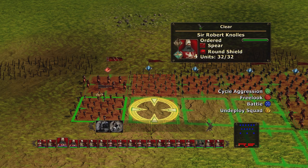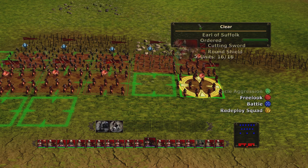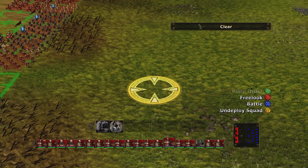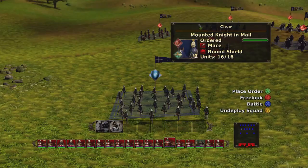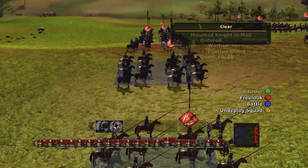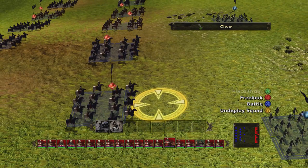Let's get a look at the enemy. Those are Genoese crossbowmen — mercenaries. Mounted knights in mail, packing maces. I got some lancers. Yeah, mostly cavalry.